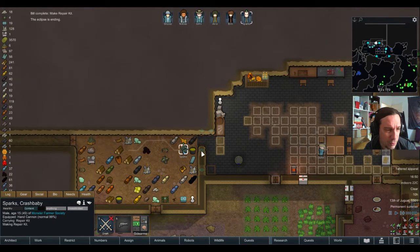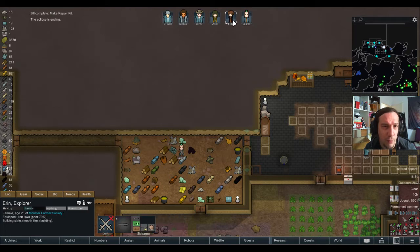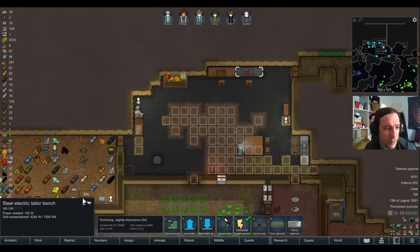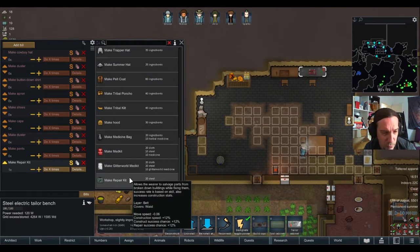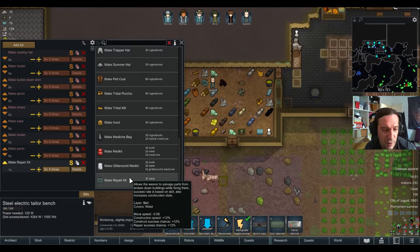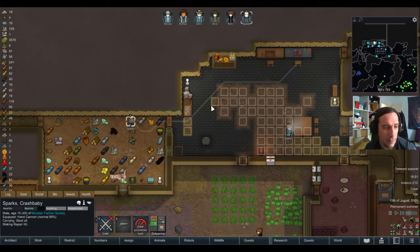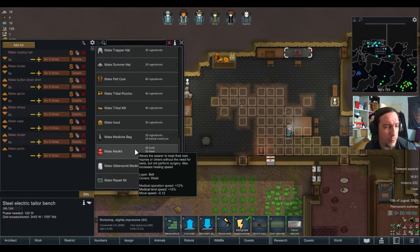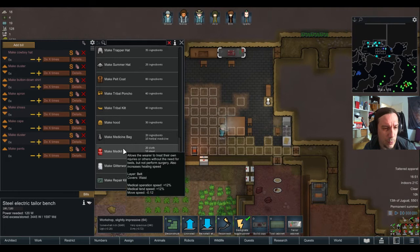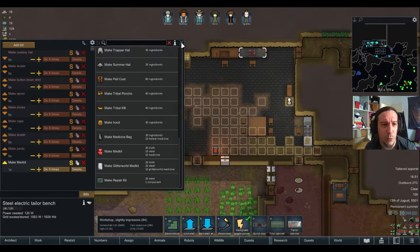Sparks is now carrying that repair kit, but you're not wearing that repair kit. That one's for Aaron because she's my main builder, and these things might make you a little bit slower, but construction speed plus 12%, success chance plus 12%. I don't need a second one — let's stop that idea. It'll only make them act pretty stupid. So I'm going to make a med kit here — that med kit will be on Akio, since Akio is pretty much always the person first up on the front. But right now I'm not having any cloth, so that has to wait.